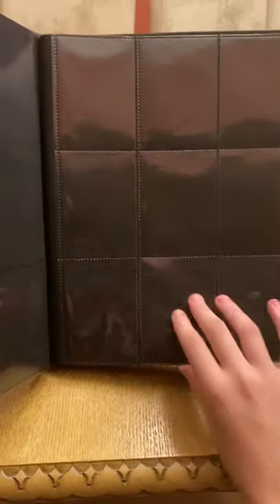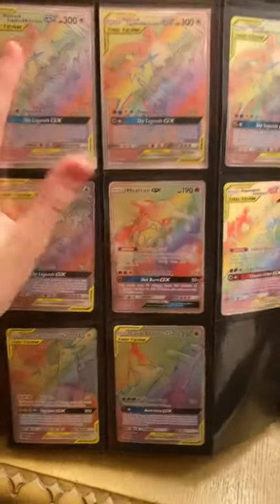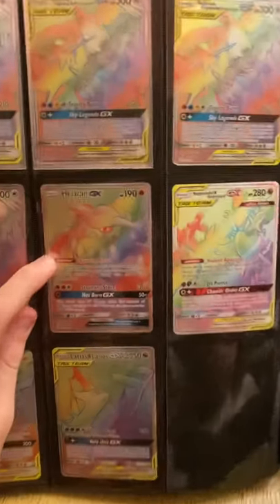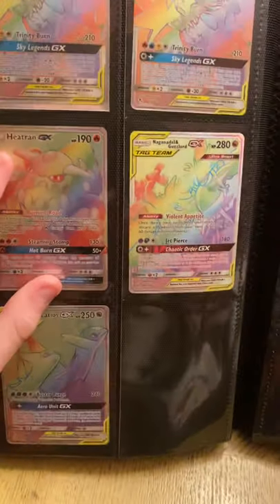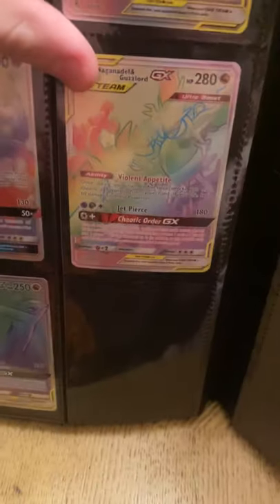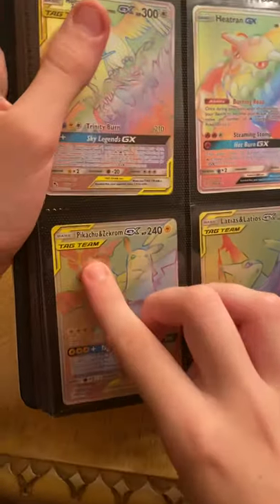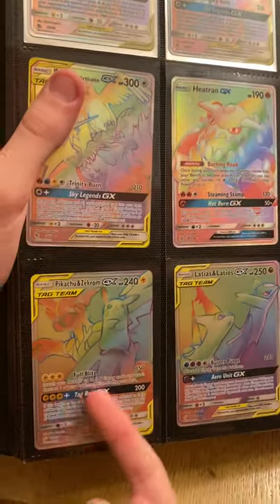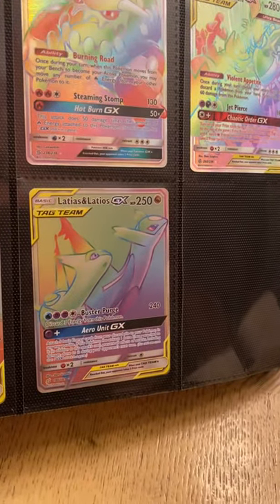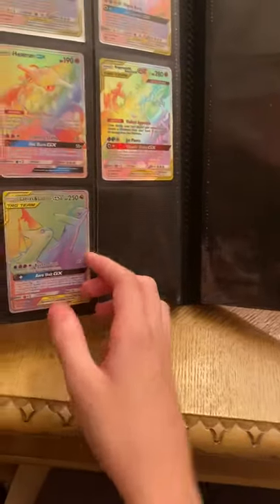Moving on to rainbow rares — I got four rainbow rare tag team Moltres, Zapdos, and Articuno. I got that one from my dollar tree pack video. I also got a rainbow rare Naganadel and Guzzlord from Cosmic Eclipse, a Pikachu and Zekrom tag team rainbow rare, and a Latias and Latios tag team rainbow rare — I forgot what sets those last two were from.